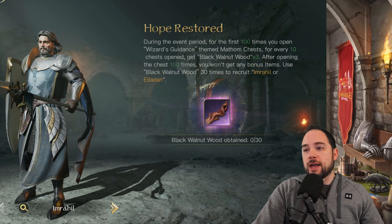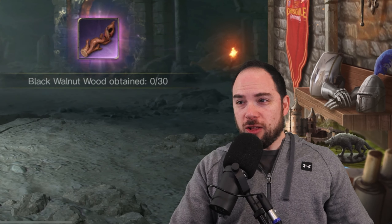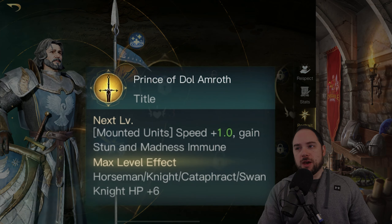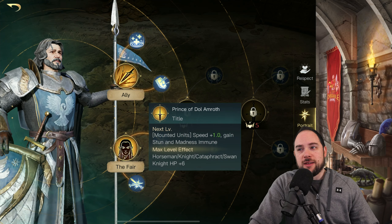These are interesting choices. I don't know how to pronounce their names — is it Imrahil? I should have googled this before I started recording. If we look at his abilities, they are actually really impressive, and what's most impressive is at loyalty level 5, the ability to make yourself immune to stun and madness for your mounted units. It's another mounted unit commander. Could this be an answer to mama kills?